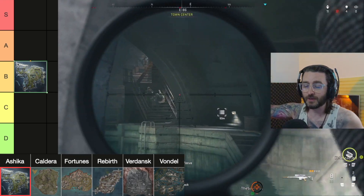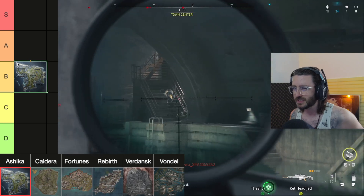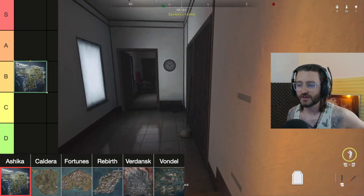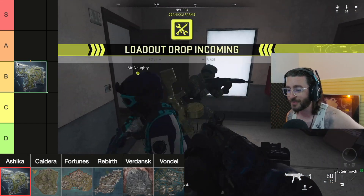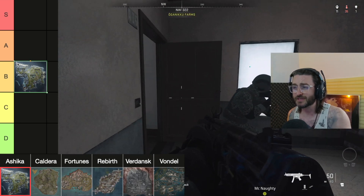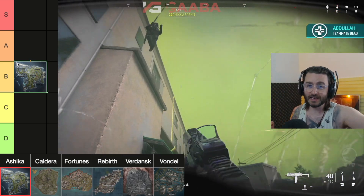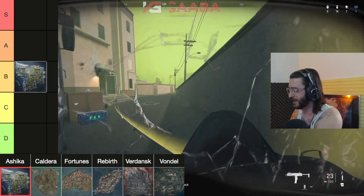When you pop a UAV there are red dots above and below you — people redeploying, people underneath the ground — it makes the mini map confusing and makes pushing teams tricky. There are hardly any roads, it's all mountainous rocky stuff, which is the biggest failing of Caldera brought through to Ashika Island. Not many landing spots I enjoy; Residential is probably the best, but there's a lot of unnecessary verticality. Ashika Island is a B tier.